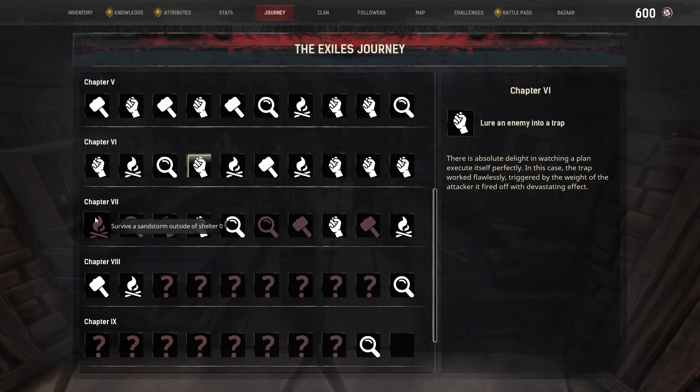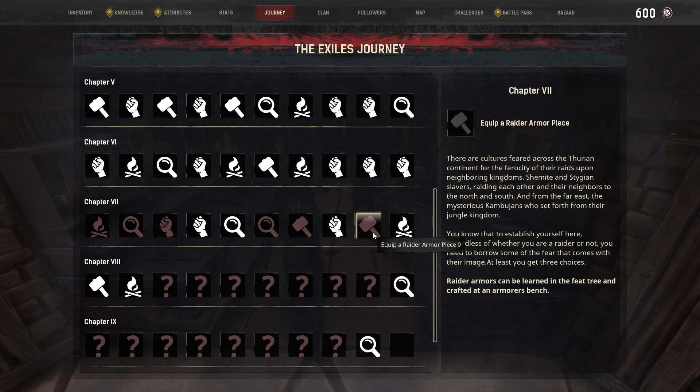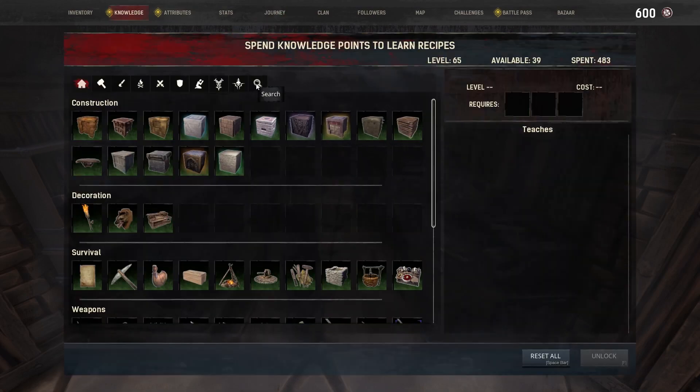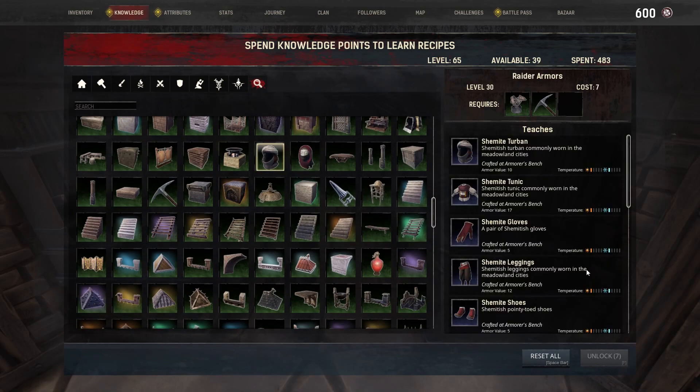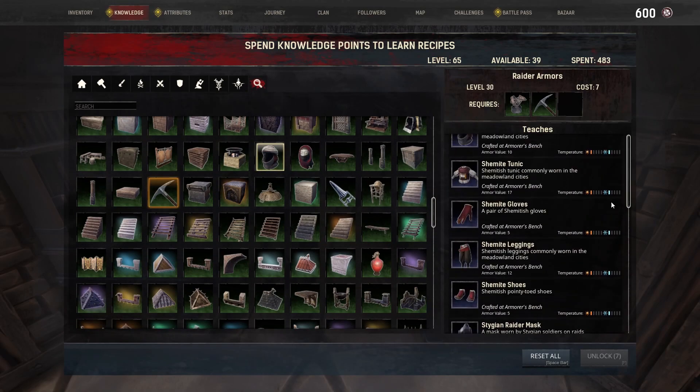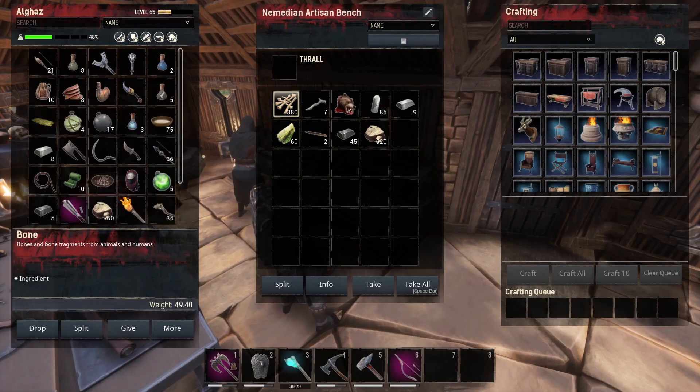What else do we have here? Surviving a sandstorm — I can't do that until it randomly happens. We can go explore the unnamed city. Surviving a purge — I'm going to have to build that myself. Attuning to an obelisk. Creating a map room — got to go there first. Equipping a raider armor piece — I think I can make those, I think I have them unlocked. Let's look here — raider armors. Yes, so I can actually make one.